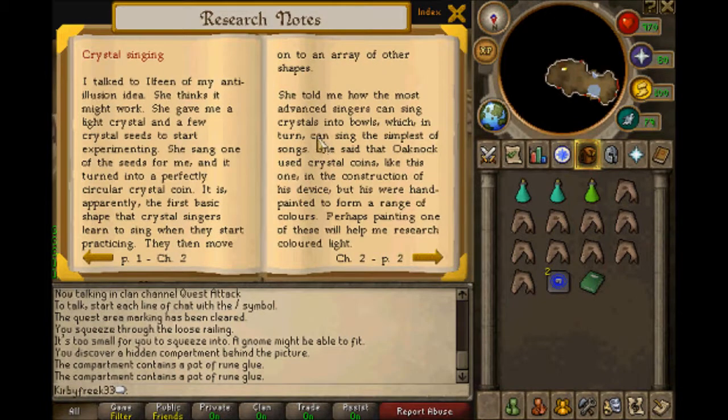Crystal singing. I talked to Illufine of my anti-illusion idea. She thinks it might work. She gave me a light crystal and a few crystal seeds to start experimenting. She sang one of the seeds for me, and it turned into a perfectly circular crystal coin. That is, apparently, the first basic shape that crystal singers learn to sing when they start practicing. Then, they move on to an array of other shapes. She told me how the most advanced singers can sing crystals into bowls, which, in turn, can sing the simplest of songs.